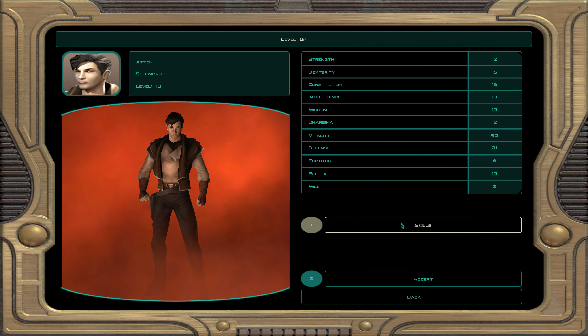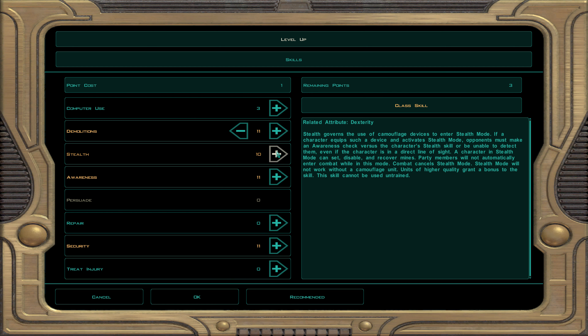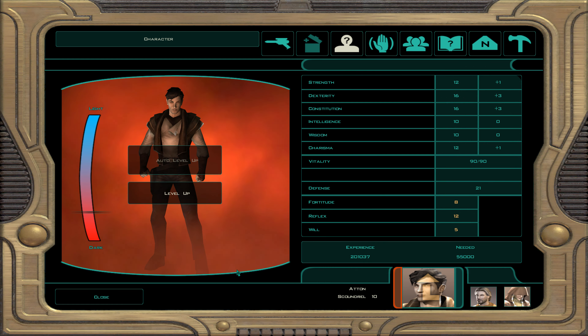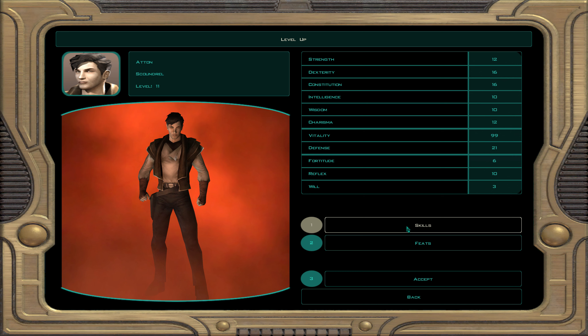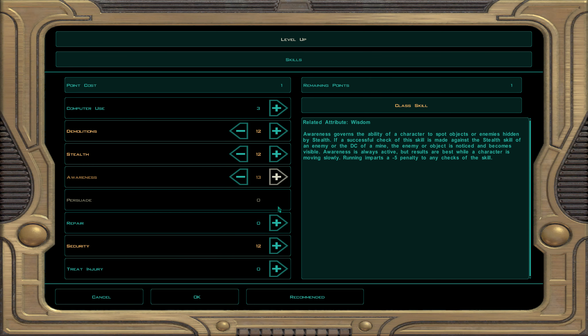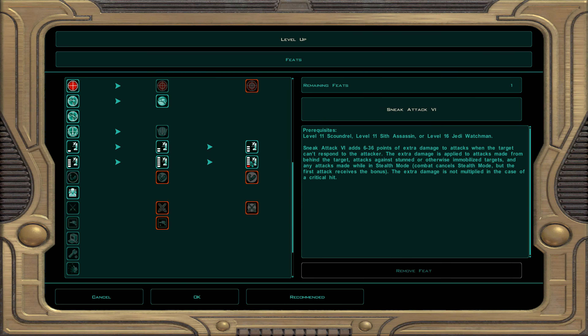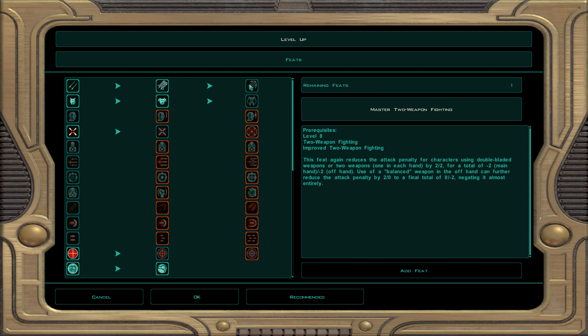At character level 10 we finish out the first 10 levels. Skills: demolition, stealth, awareness, and security. This section covers the last scoundrel levels, 11 to 19 — our goal is to get sneak attack feats for free. At level 11: demolition, stealth, awareness, and security. Sneak attack 6 does 6 to 36 extra damage.